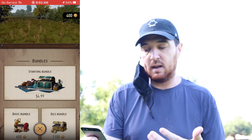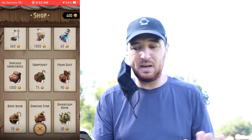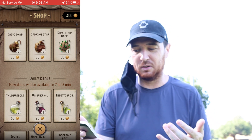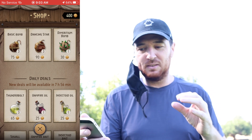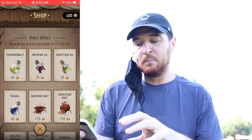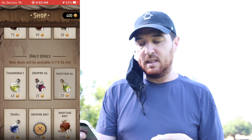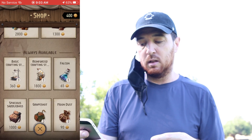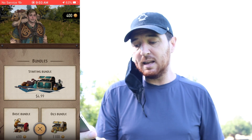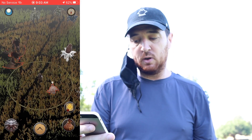You have your shop where you'll find all the different bundles. It uses coins, and prices are currently shown in New Zealand dollars — I have no idea what they cost in US dollars. There's a daily deal that resets every day, regular deals that are always available, and startup bundles which are special little bundles. And then you have your compass. That's basically everything on the home screen.